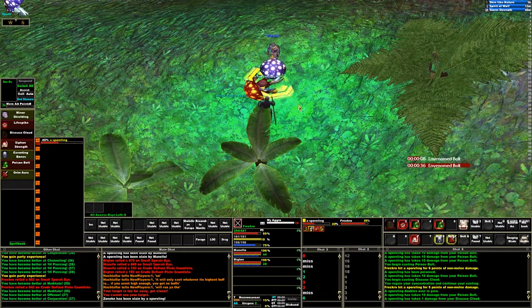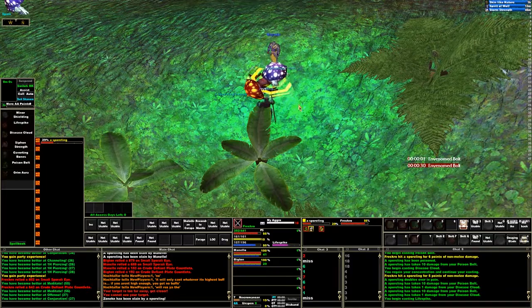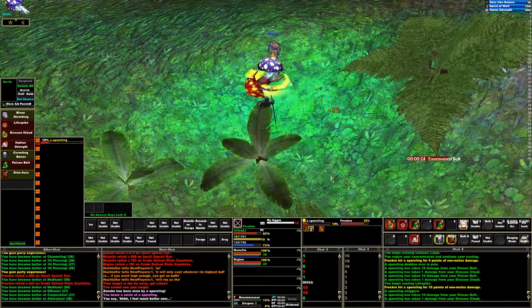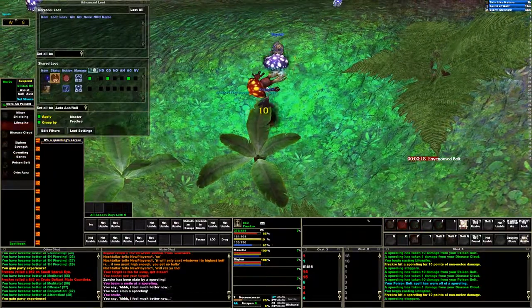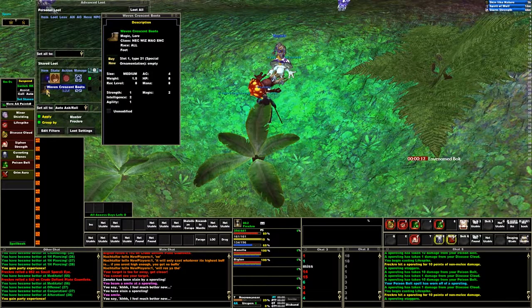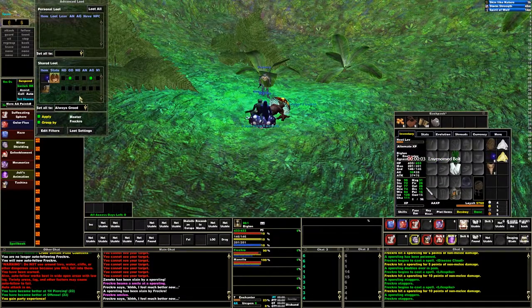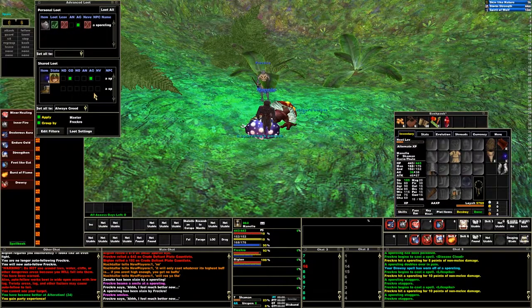Wondering if those skill ups — is that the damage popping up? See if I can land this — yep, right there in the middle of the screen, that 10 that popped up was the non-melee from my life tap. There it is again. Oh, is that shaman boots? Oh no, it's necromancer stuff. So we'll go ahead and need roll on that with this guy, need roll on that, and then we'll just have the shaman greed on it.